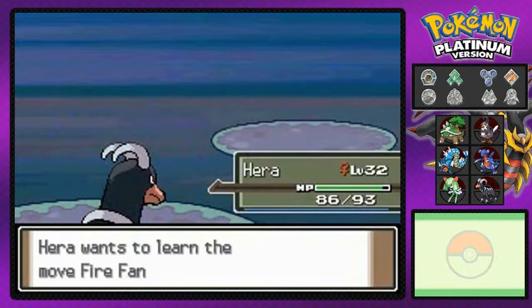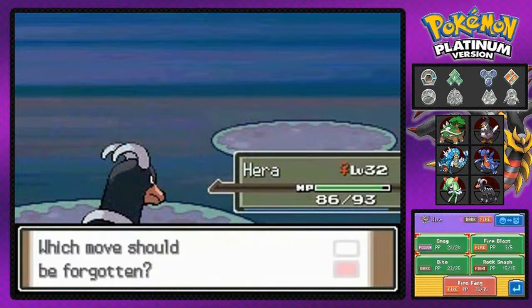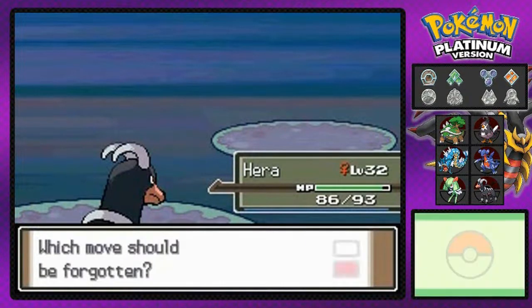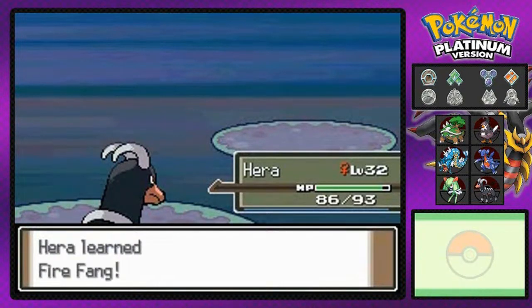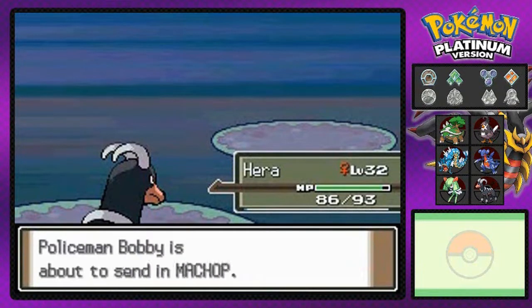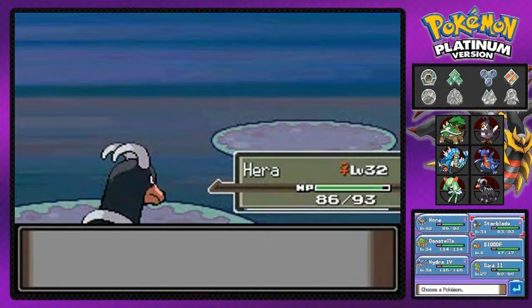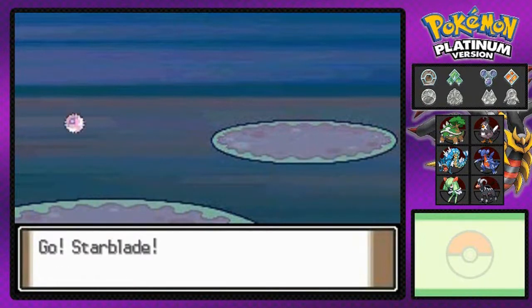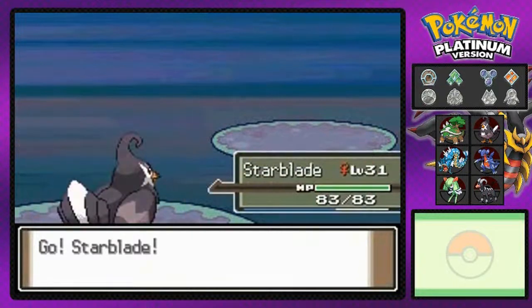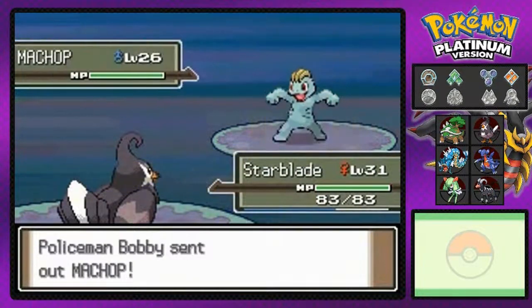Houndoom wants to learn Fire Fang, which is good. I'm going to take away Fire Blast — I know it's a very powerful move, but I'm going to go with the accurate move. You can always buy Fire Blast in the department store. The only reason I had Fire Blast to begin with is because I was a little too trigger-happy and deleted Ember, which I probably should have thought about before doing.